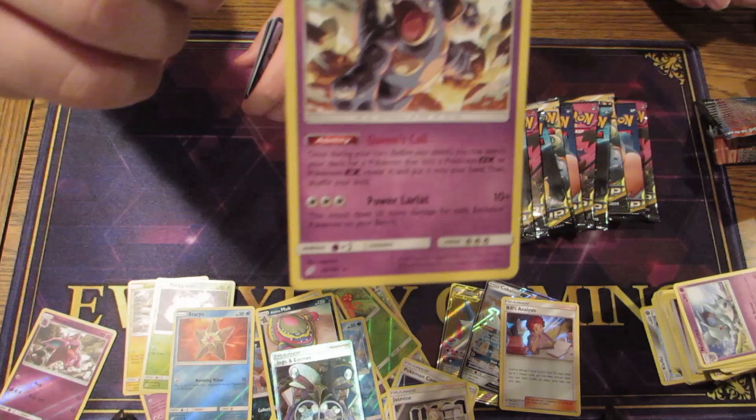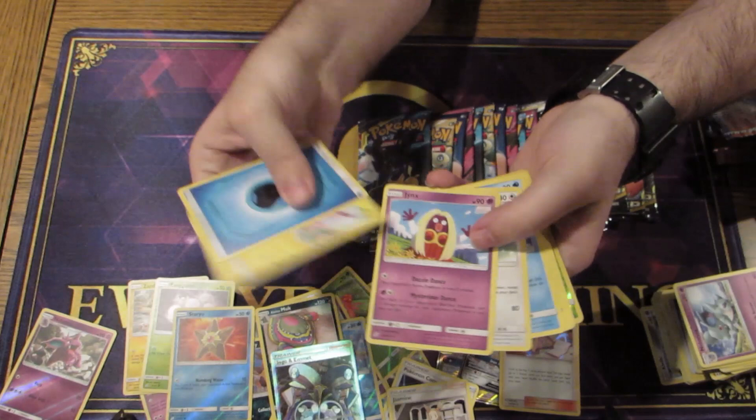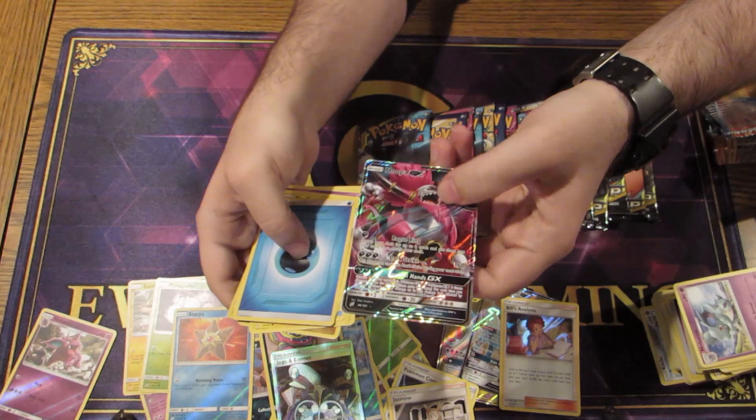We got Nidoqueen, which also has Nidoking in this set — that's so good, which is very interesting. From this pack we got... oh, it's just a regular GX Hoopa.